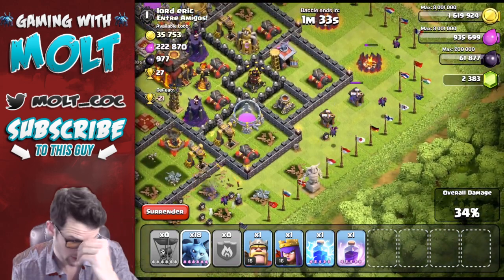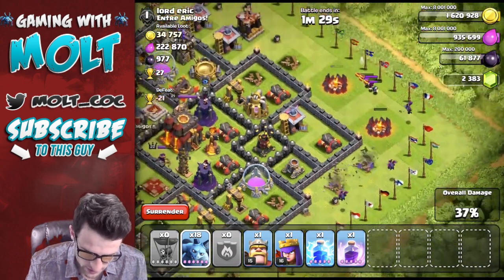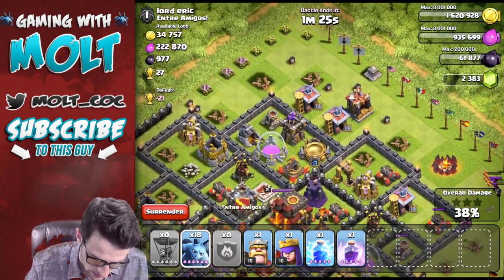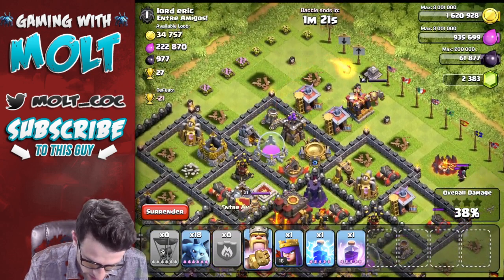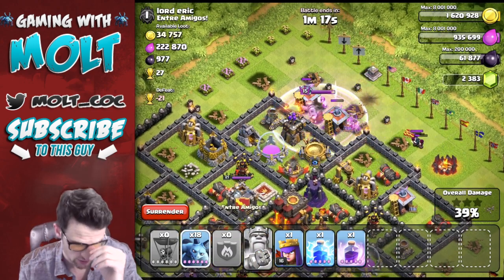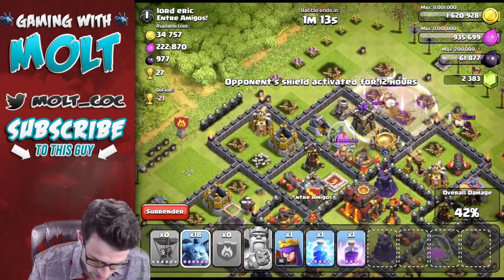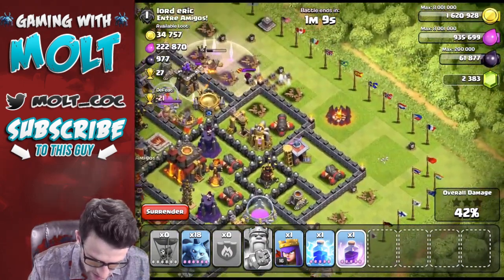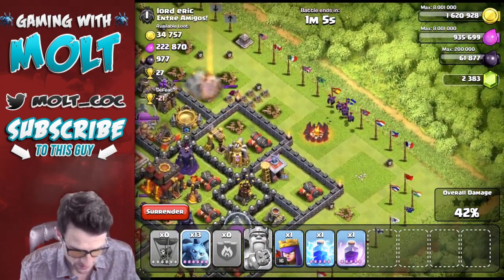Is that really in range of that air defense? No, okay, it wasn't. So we're at 34%... 38%. We're going to drop our king off right up here and let him get to work. We're going to go ahead and use his ability — otherwise he's going to get distracted by those clan castle troops, and that is not what I want to happen at all. We're going to drop a rage down and go ahead and take out this army camp right here.